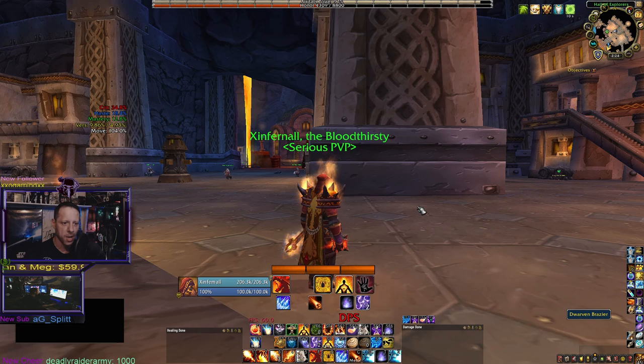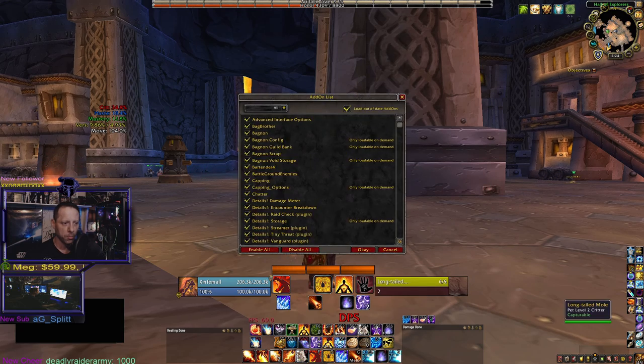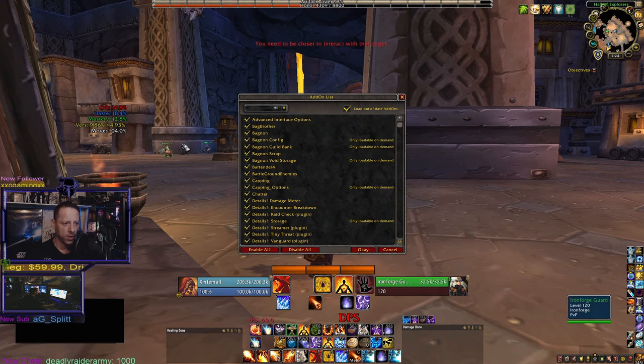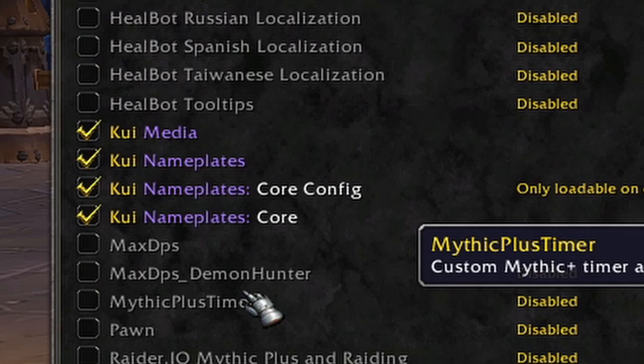The next add-on is KUI Nameplates. That's for my target bars and enemy health bars out in the field. So Shadowed Unit Frames handles the unit frames here on screen, and KUI Nameplates handles the enemy nameplates out in the field so I can see all the enemies above their heads.